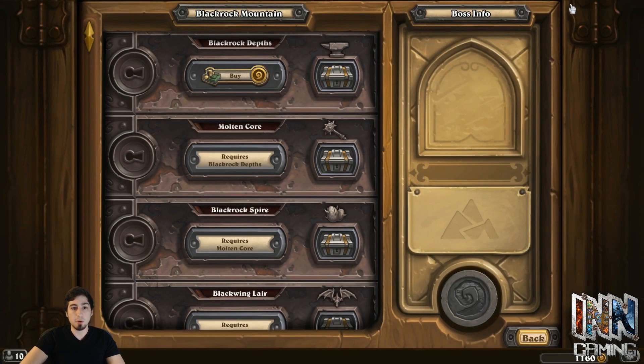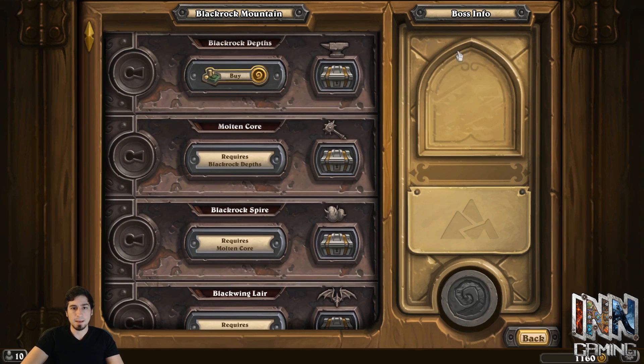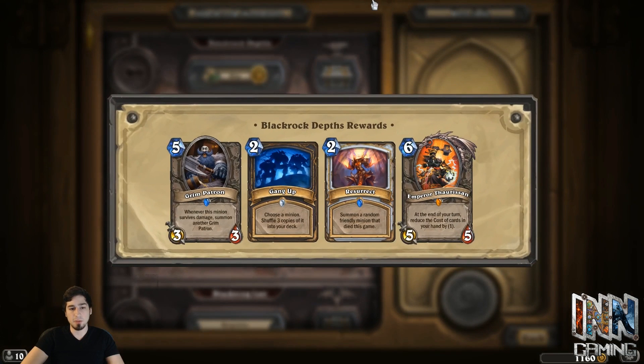So we're going to Blackrock Mountain. This is a really weird kind of adventure mode because there's not a whole lot in it — there are very deck-specific cards, unlike Naxxramas which has a variety of cards you can play in a whole bunch of different decks. Blackrock Mountain is not like that. Off the bat, the first wing is incredible — you get Grim Patron, which changed the whole Warrior deck type for a while until they nerfed the Warsong Commander.